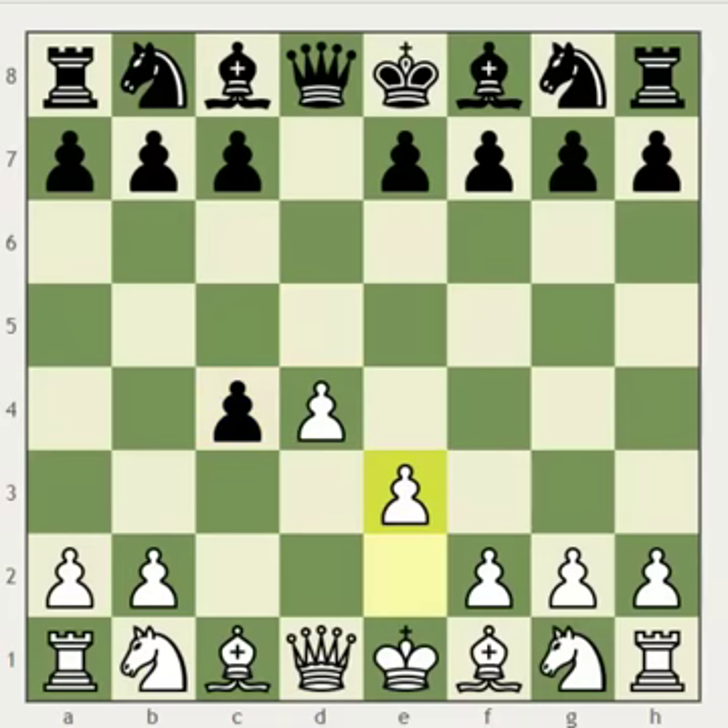After white plays e3, we immediately see the main point behind this opening. He wants to play Bxc4, and after he recaptures his pawn, he's going to be playing for more space and better control in the center. Meanwhile, black should try to counterattack white's center and ultimately strive for piece activity.